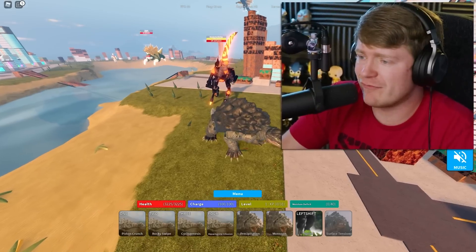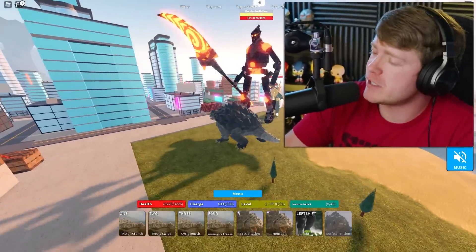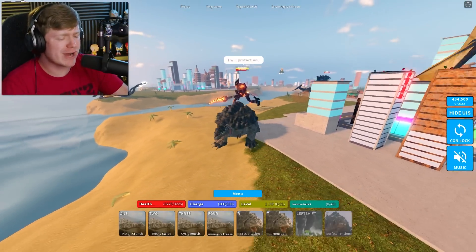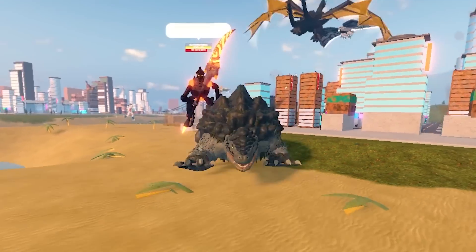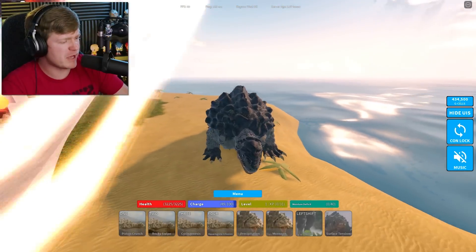I'm trying to see all that this ninja turtle-looking character has to offer today. He looks kind of cool. Oh no, I've got a Jet Jaguar pulling up on me already. I just spawned. Are you kidding me right now? Look at Jet riding Cam right now. This is not okay. Off the rip, let's go ahead and try some of his moves out. We've got Piston Crunch as the one move. Oh my gosh, that was kind of cool. And then we've got Rocky Swipe as number two.